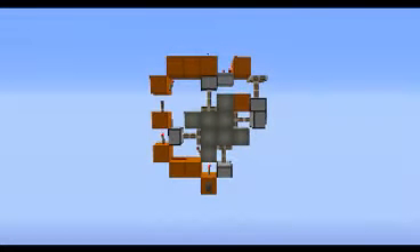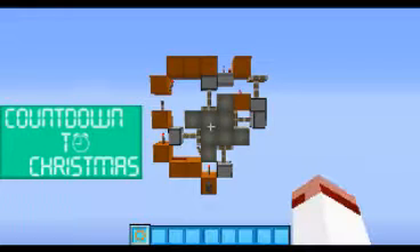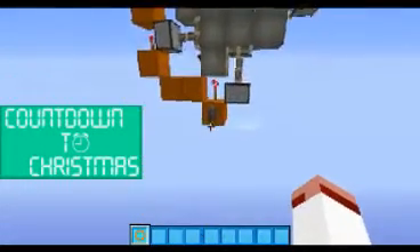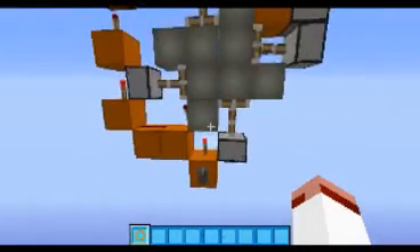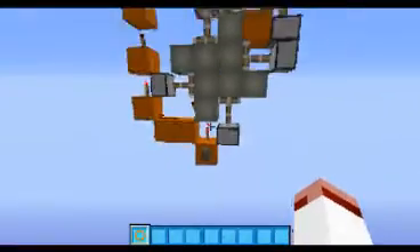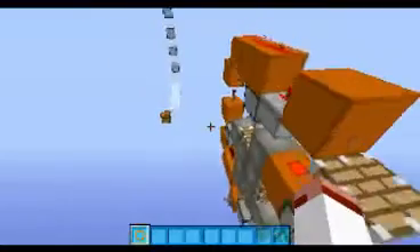Hi guys, it's you from Minecraft here, welcome to yet another video. Today I've got for you the spiral piston door, so if you just flick the lever you'll see that it spirals out and spirals back in again, and it's really simple and it's one wide.